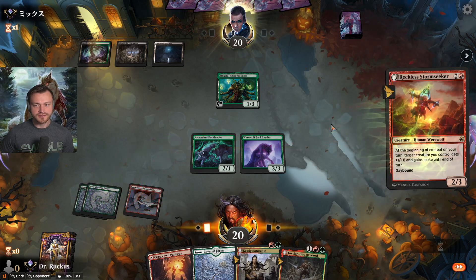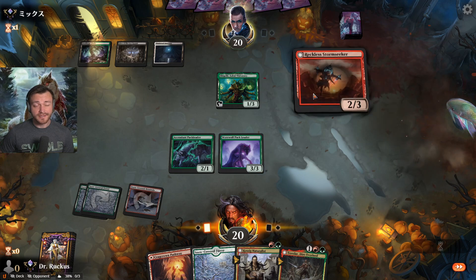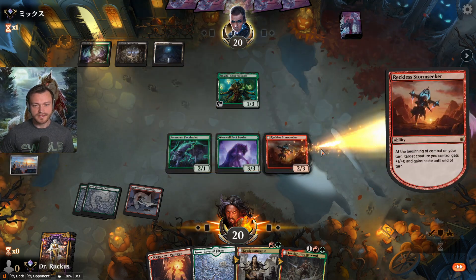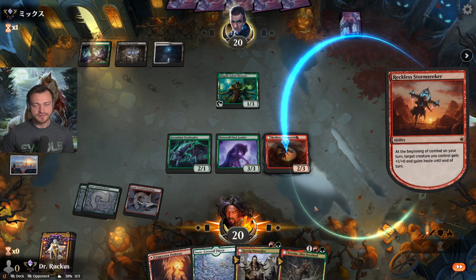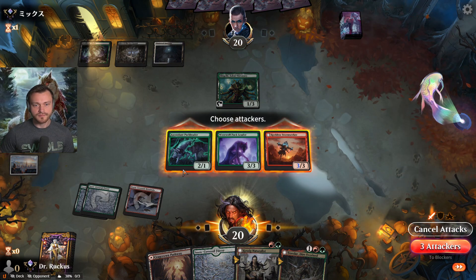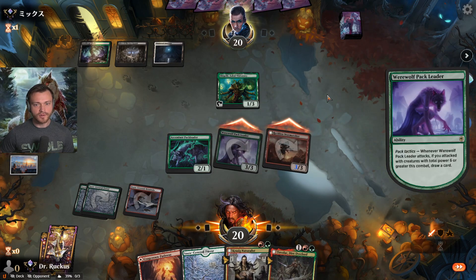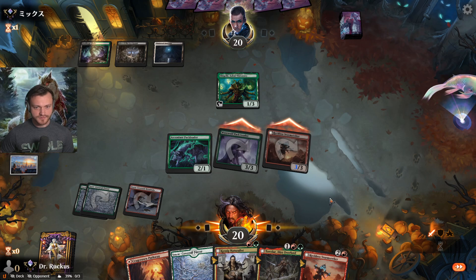We can play Tovalar next turn. They definitely have instant speed removal — I think they're going to have Vanishing Verse. They let us get our trigger off, they let us go to combat. We'll just attack like that, draw our free card. That's all we really wanted out of this turn. Another Storm Seeker — great!